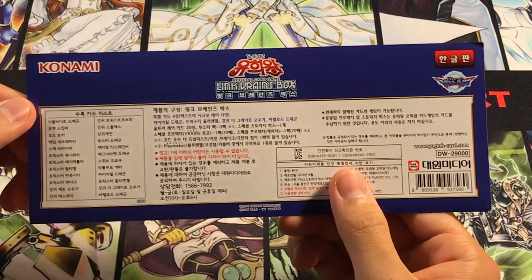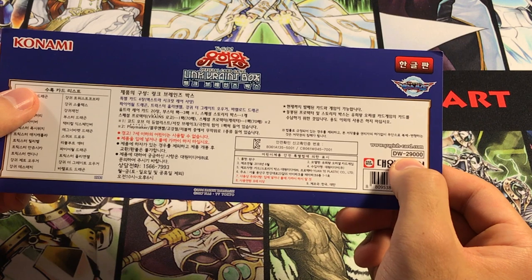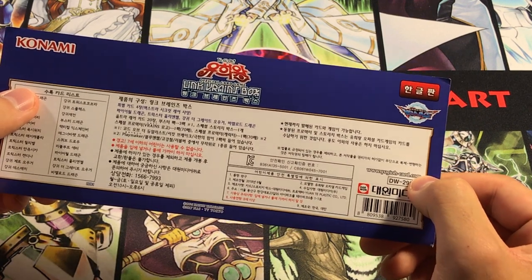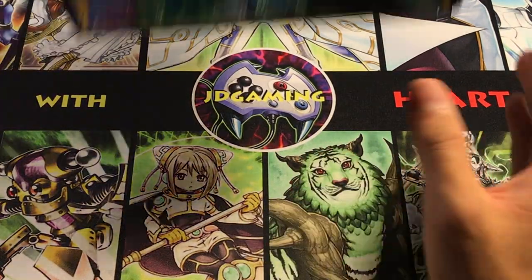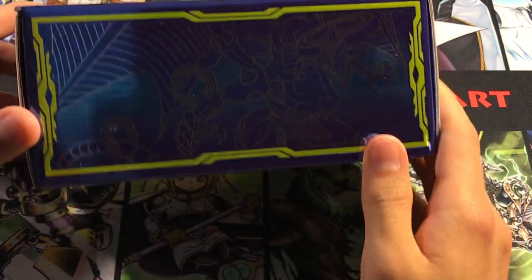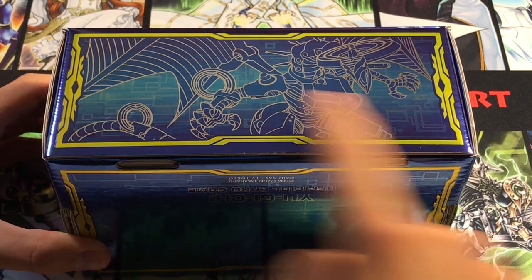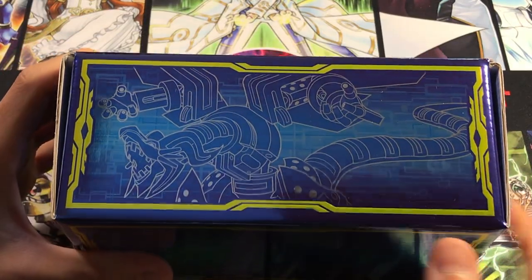Anyway, this thing is a pretty cool set. This is just the label for it, and OCG has this thing for 29,000 won. You just take off three zeros in Korea and it's pretty much in dollars — so $29, $30 for this thing — and you get this very gorgeous Link Vrains blue box. You got Firewall Dragon with its alternate art that we're going to get in this set. The back has Borlode Dragon, which looks quite nice as well.